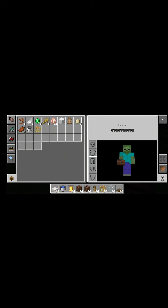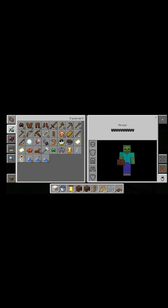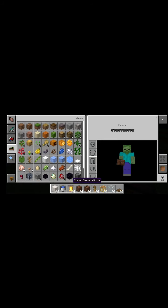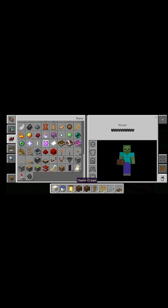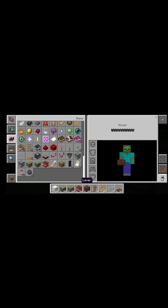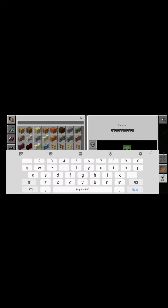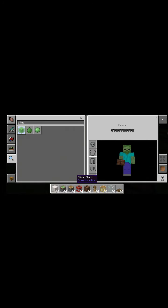You basically need any block. And then you can get a sticky piston, any block of your choice, TNT, and a slime block. Let's just go with the slime block.